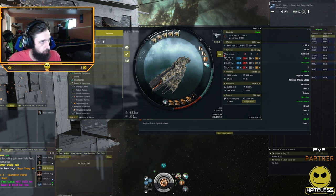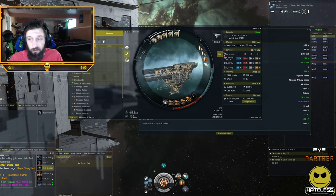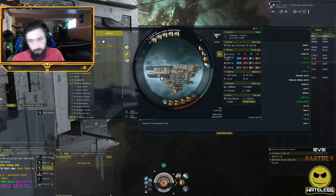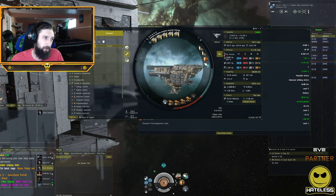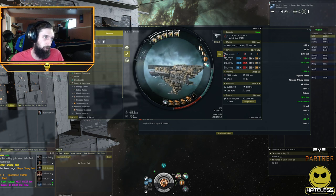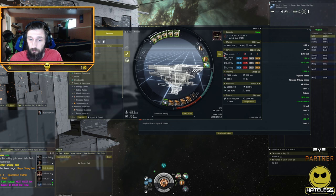That's the basics of how guns work. Next, I'm going to talk about modules you can fit to improve your gun statistics and get more out of your ship. In the mid slots, we have two things that can help guns. Opening the simulation, we have two different variations of tracking computers: a remote tracking computer and a regular tracking computer. They both come in meta, faction, and officer variants.